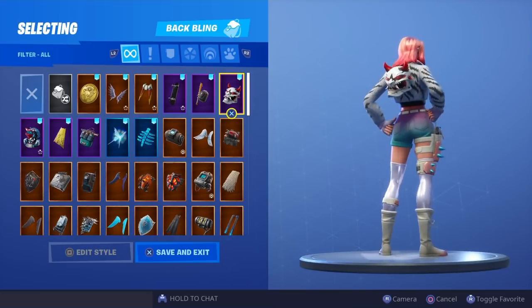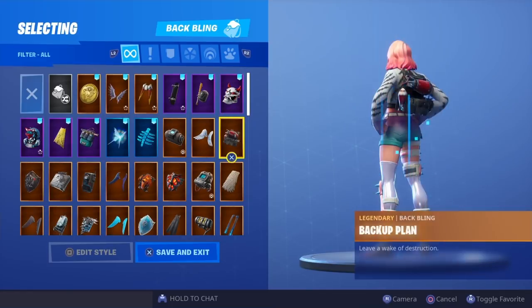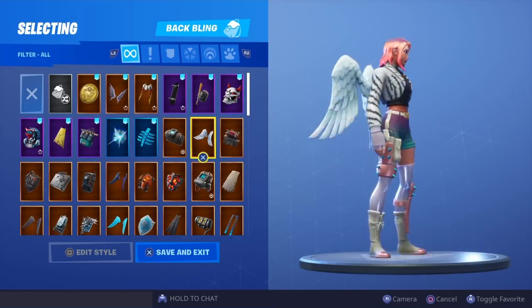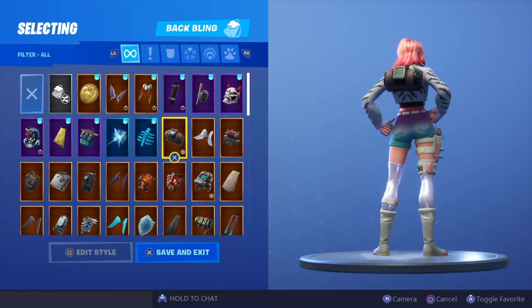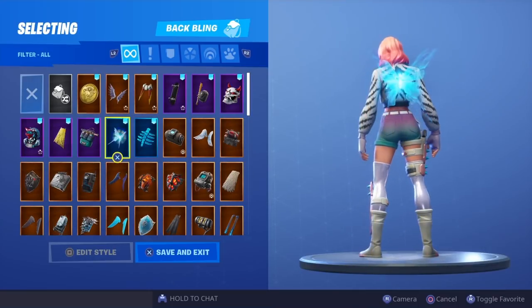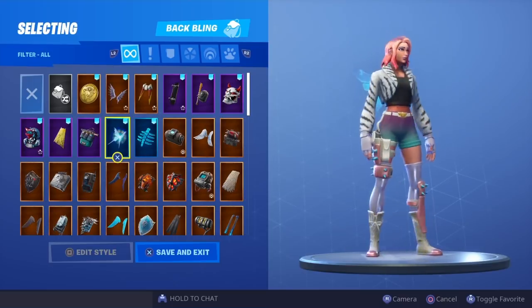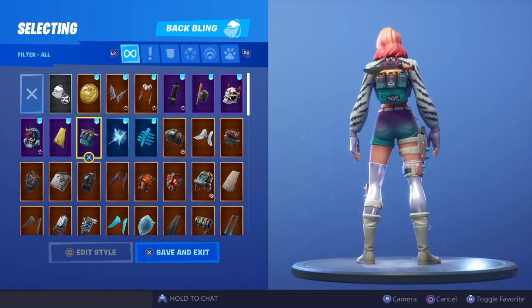Next we have the Bat Attitude — not a bad combo right there. We have the Gaze; I really do love this back bling, if you guys haven't seen that showcase do check it out on my channel, it's one of my latest uploads. We've got the Backup Plan, Arc Wings — Arc just left the store, really nice pair of wings. Altitude, the Spectral Spine, and Shattered Wings — that's definitely a fire combo, it might make the thumbnail.